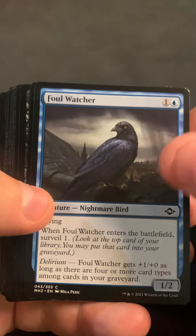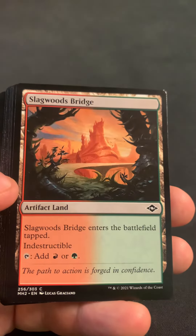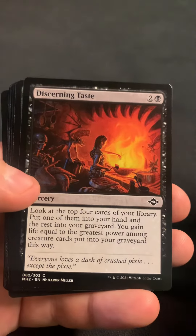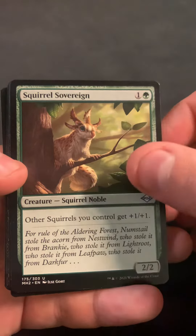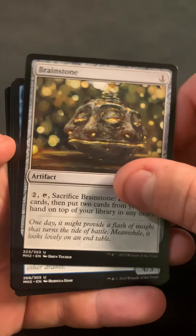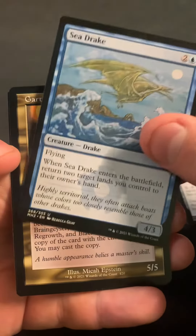We're starting off with Unholy Heat, Foul Watcher, Landscaper Corai, Vermingorger, Slagwood Bridge, Tragic Fall, Dry Keeper, Fairgrounds Patrol, and Discerning Tastes. Starting off the uncommons with Squirrel Sovereign, Ghostly Drifter, Brainstone, and a reprint of Sea Drake.